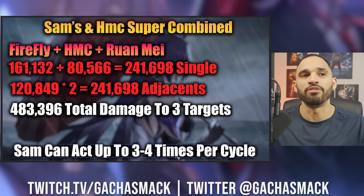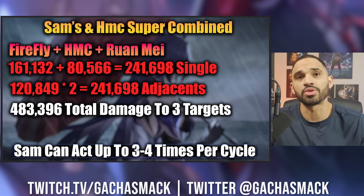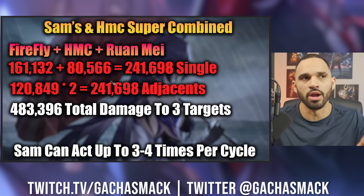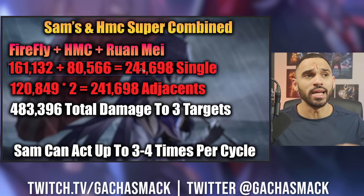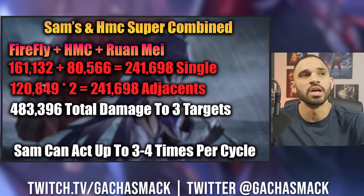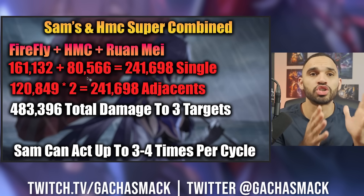What's crazy is Sam can act up to three to four times per cycle. If all three units are somehow still alive — not going to happen — that'd be 483K times three to four, which is ridiculous. And this isn't including what Sam does with her regular skill damage, which is nowhere near her Super Break damage since her whole kit lives and dies by Super Break. But she does do like 30 to 40K in regular damage from her skill outside of Super Break — add another 30 to 50K on top and we're looking at well over half a million in damage. That is the value of Harmony MC and Ruan Mei as a team for Firefly and for anybody doing Super Break-oriented damage.